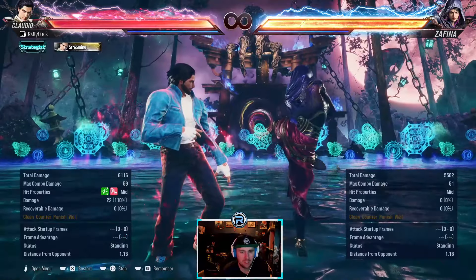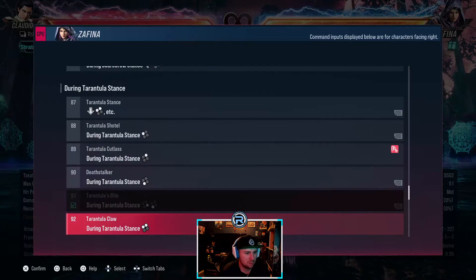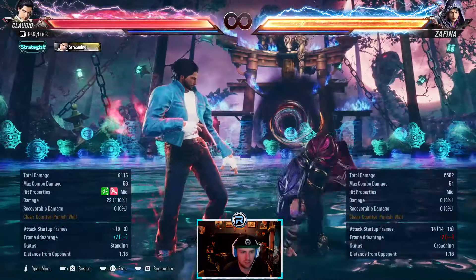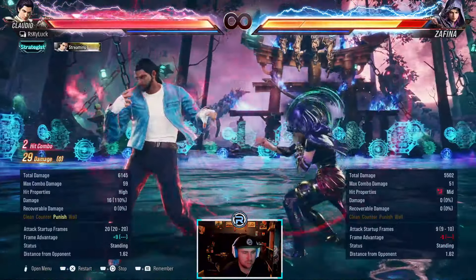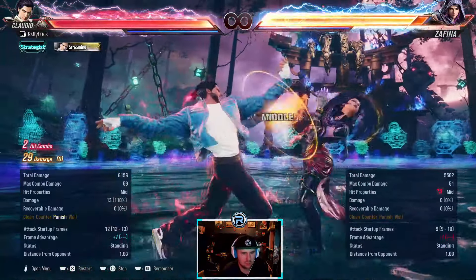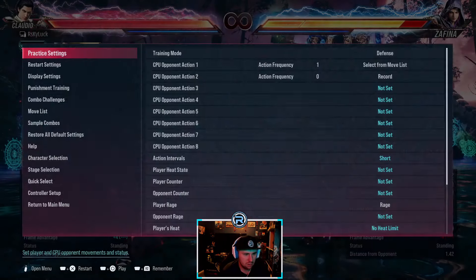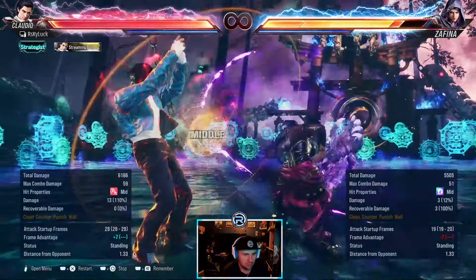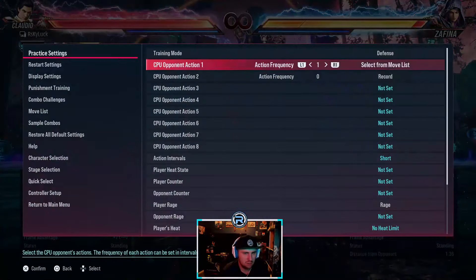She can do that from stance — same as the standing version. This leaves you crouching, so while I'm in 1, 2 of this, either works. Heat engager chunky mid — safe as well.